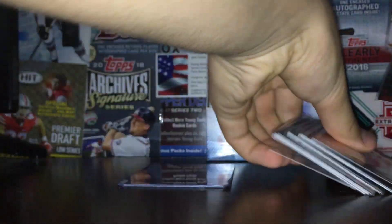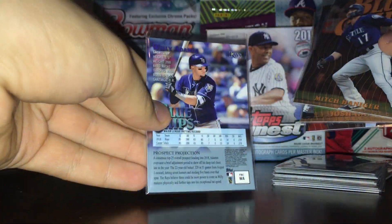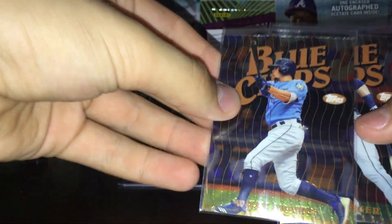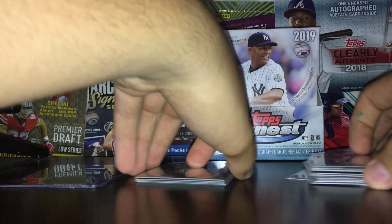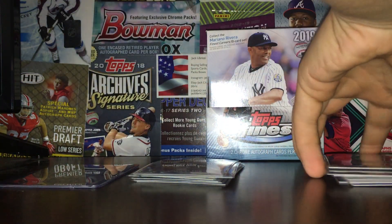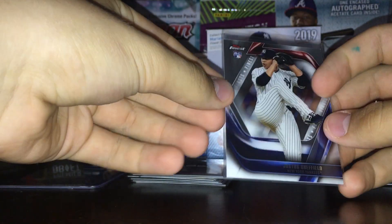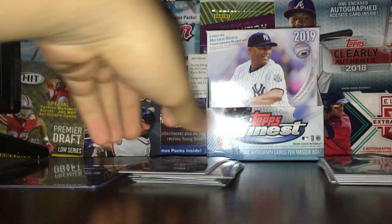Blue Chips — here are some inserts right here. I got four of these Blue Chips; I think these have the exact same design from the '90s insert. So I got Dom, Mitch Haniger, Josh Hader, and a nice Juan Soto right there. I also got two of these Prize Performers: Salvador Perez and Didi. Got a nice Justice Sheffield Rookie Finest First here — it's really thick. Sheffield's okay, still a pretty good prospect.